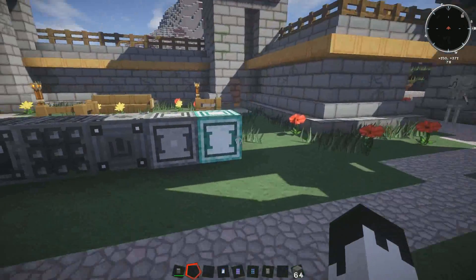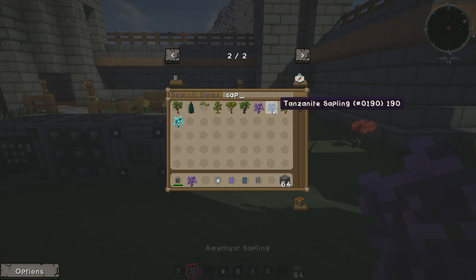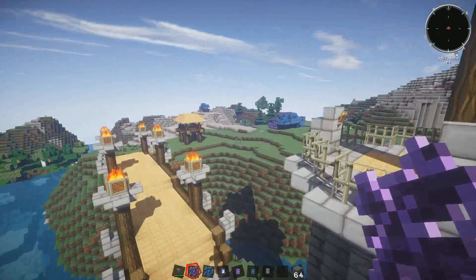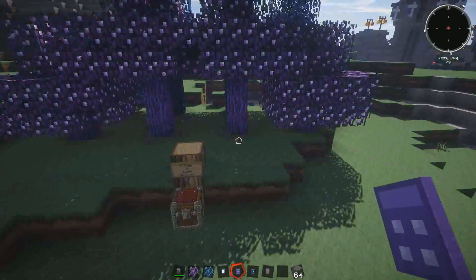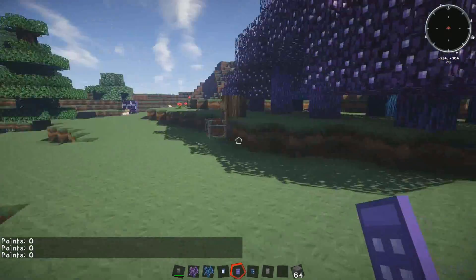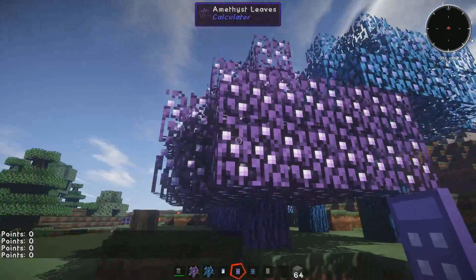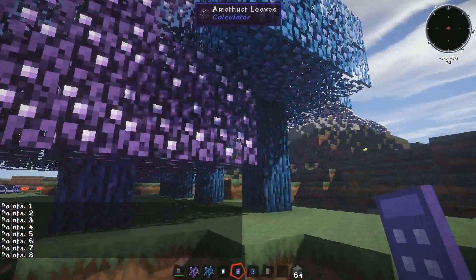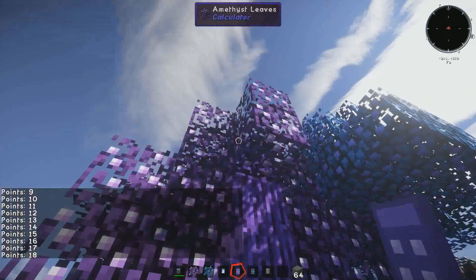What those gems can be used to make are the Amethyst and Tanzanite saplings. What these can be used for is portable hunger points and portable health points. If I right-click on this, you can see it says points zero — that's how many hunger points I have on the module. If I right-click on the Amethyst leaves, you can see it filling up with points, and those are indeed hunger points.